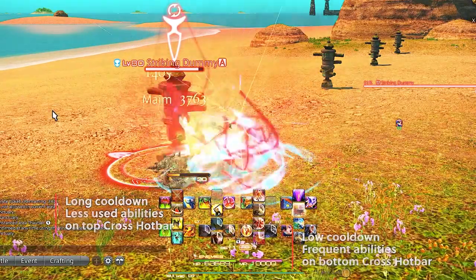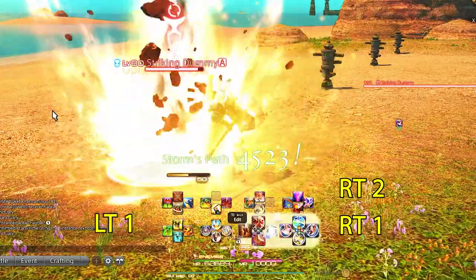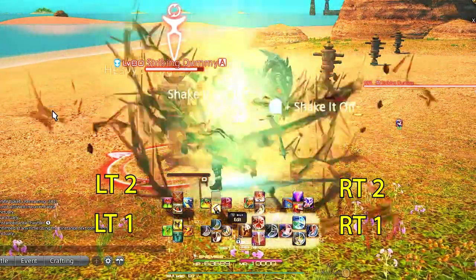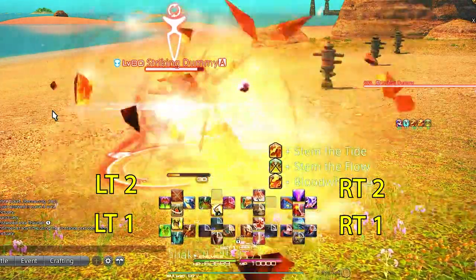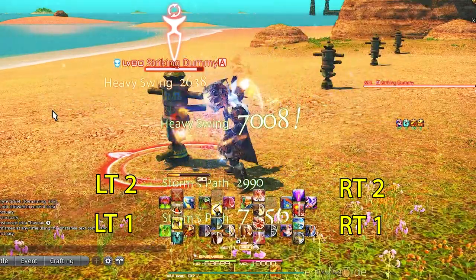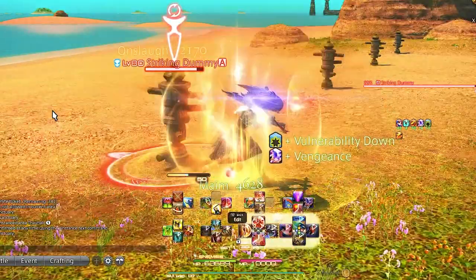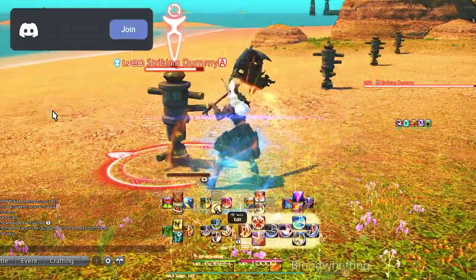I separate these into four sections in my head: Right Trigger 1, Right Trigger 2, Left Trigger 1, and Left Trigger 2. Right Trigger 1 is for GCD damage-dealing abilities. Right Trigger 2 is for damage mitigation and job abilities. Left Trigger 1 is for AoE GCD combos and job abilities, and Left Trigger 2 is for job abilities and extra. Using this setup, let's build out our cross hotbars one section at a time.